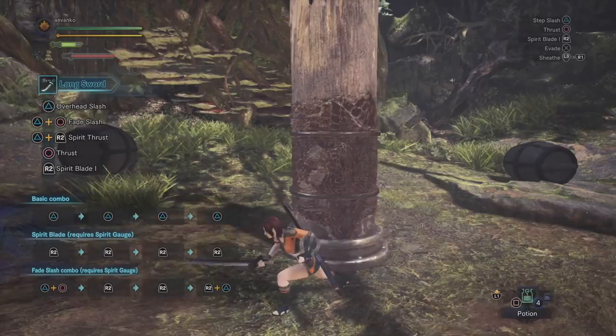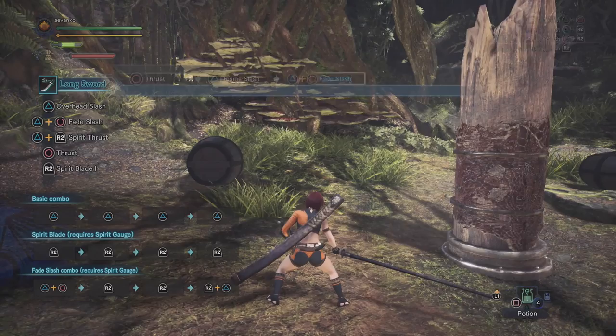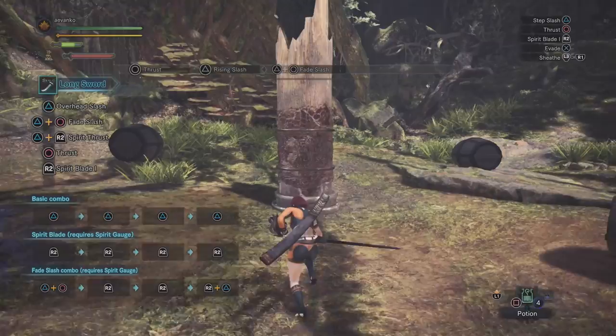Finally, if we press the circle button we can do that simple thrust. This is a really great way to quickly get a hit off, hit a specific spot, and get into a combo. We'll talk a little bit later about why being able to get into a combo really fast is a great thing.